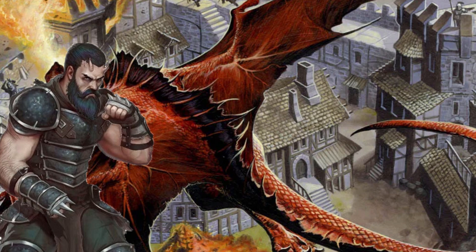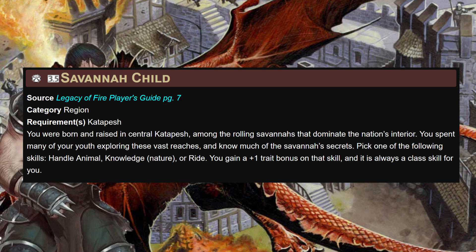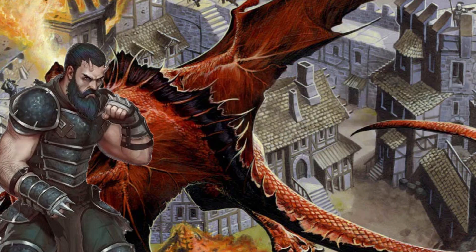We're looking at three traits today. Poisonous Slayer gives a +1 trait bonus on attack rolls when wielding a weapon treated with poison — it requires worshipping Norgeber, easy enough. Savannah Child, requiring you're from Katapesh, gives a +1 trait bonus on Handle Animal and makes it a class skill. Lastly, Clever Wordplay, choosing Handle Animal to use our intelligence for Handle Animal checks — for the other way we'll be getting poisons.